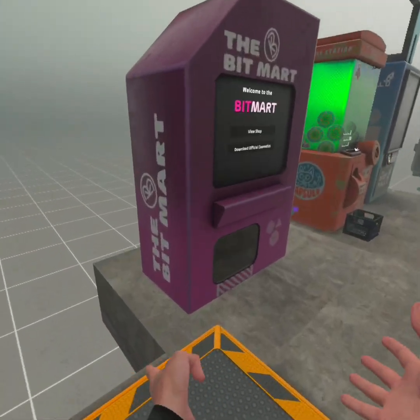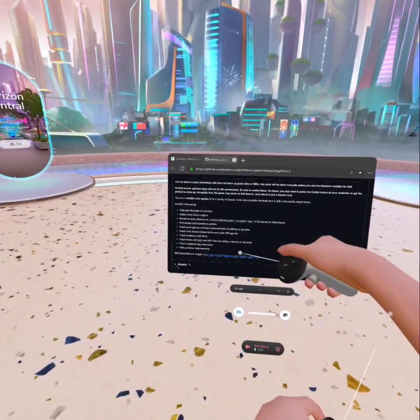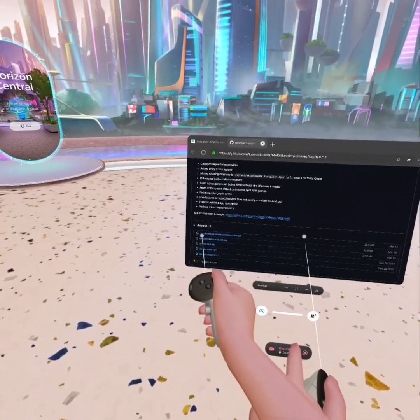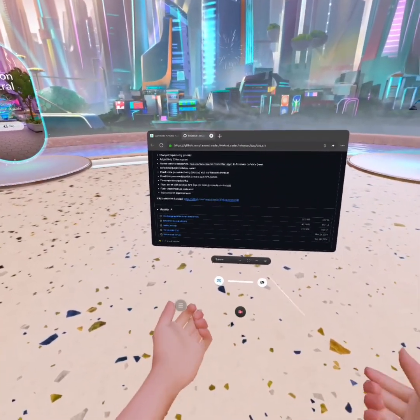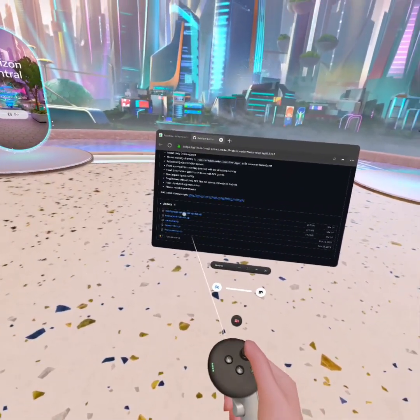Okay, let's get into the tutorial then. You're going to go into the first link in the description and then scroll down until you see com.lavagang.melomoder.installer.apk, and you're going to download that.